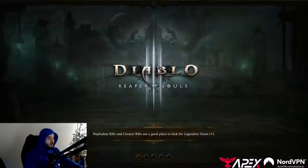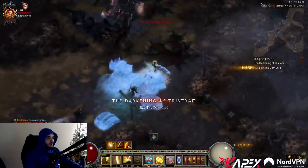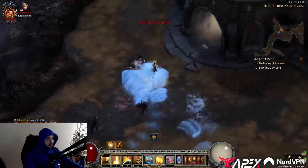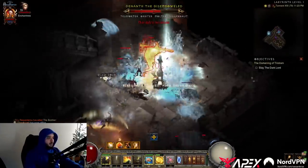Into the portal we go, heading up into the actual event. We are looking for the Butcher on Floor 2, and we're looking for Leoric, the Skeleton King, on Floor 3.